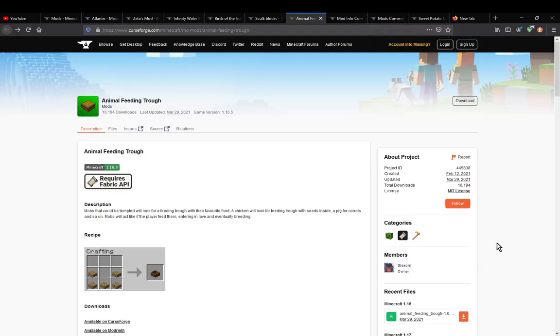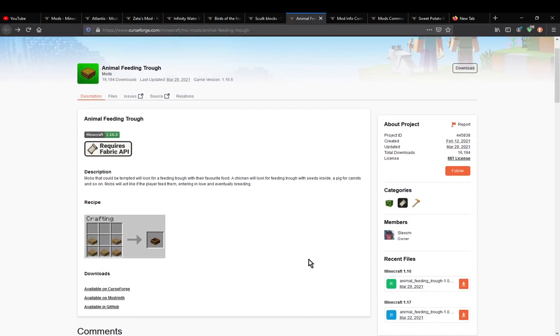Hello everyone, Sunstuck2 here, and welcome to another mod overview, this time on Animal Feeding Trough — a mod that simply adds in a trough that you can put food in, making it easier for mobs to consume it and then breed.